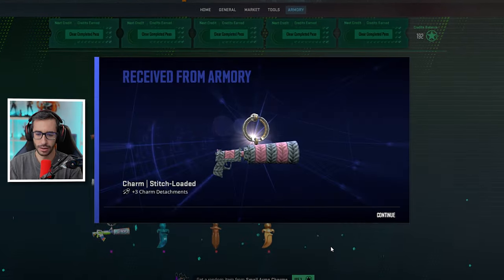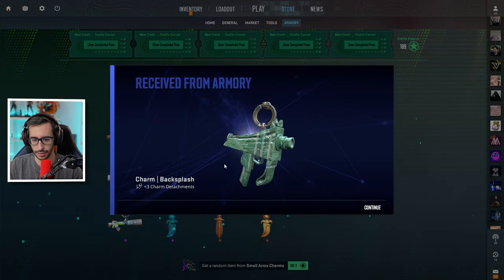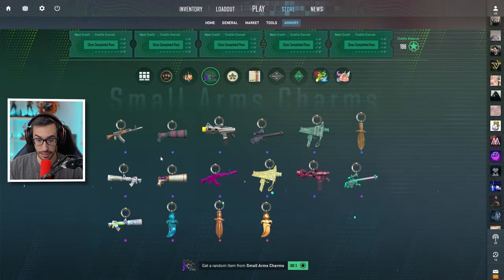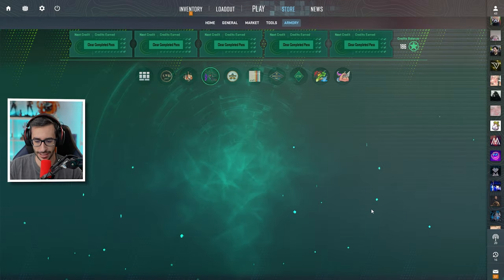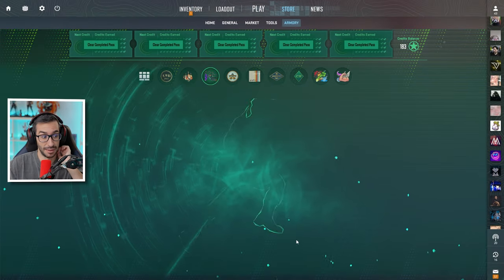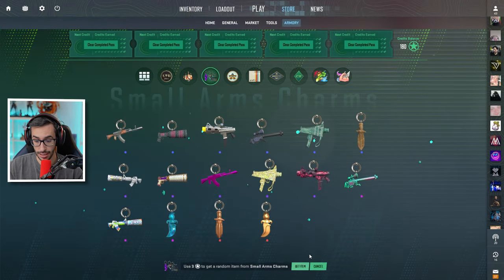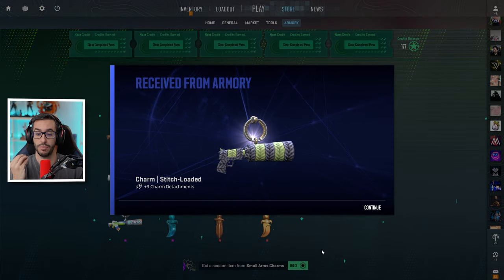Primer chavirito: me toca el mismo que abría el otro día. Segundo: nos ha tocado la MAC, esto va a ser rápido. Tercero: nos toca el AK, al menos una moradita. Cuarta: nos vuelve a tocar el AK. La probabilidad de los chavirones no sé si es igual que la de las armas de colección. Quinto: nos toca el AVP. Madre mía, me tiro 8 horas para que me toque todo azul.